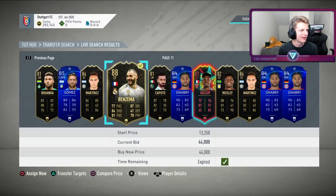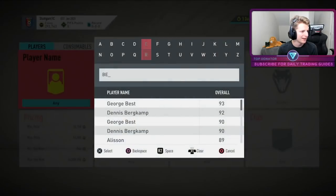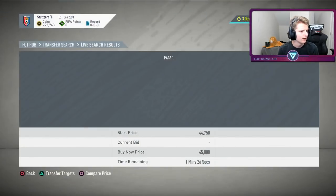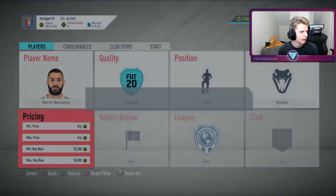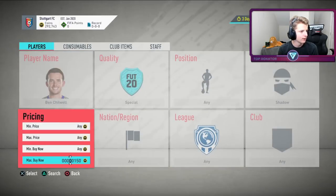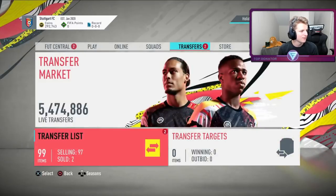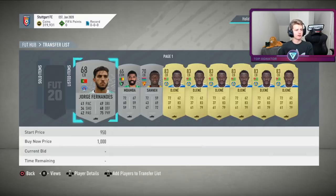Another banger deal — a Benzema, believe this goes for at least 55k. Potentially the biggest deal so far, plus a Chirwell. Checking Benzema with Hunter — minimum 40k — the cheapest on the market is 53k. Very comfortably going to list for 55k — that's an 11k profit. Also picked up Chirwell for 12k with Shadow, going to flip for 17k. Really, really nice deals. Benzema came in at 44k, sold for 55k — happy days.